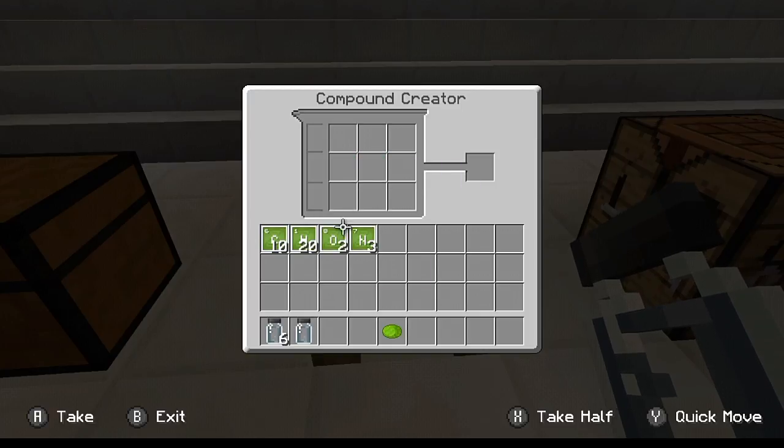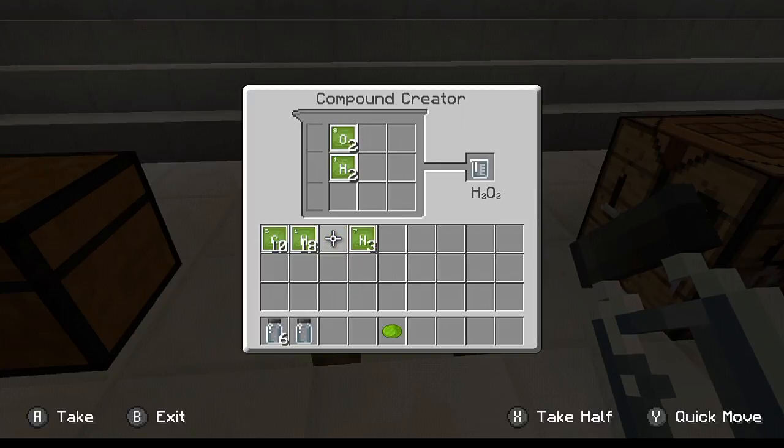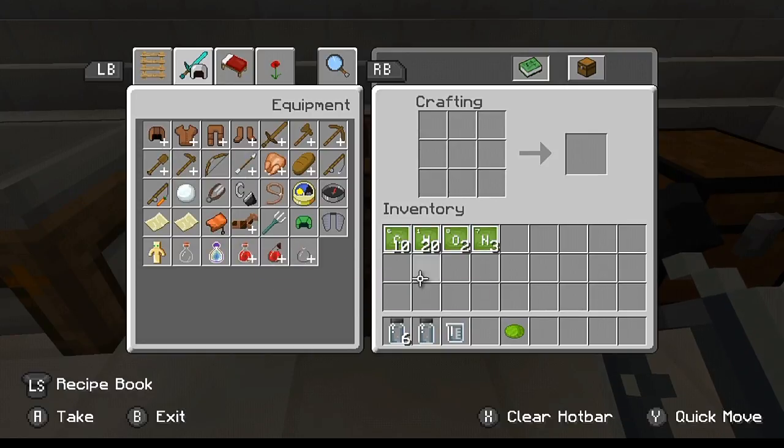Now what you need to do is make the last component: hydrogen peroxide. So you need to put in two hydrogen and throw in both of your oxygen, and that'll create hydrogen peroxide. You only need one of those, so go ahead and take all that stuff out. Now let's go ahead and go into the crafting table and actually craft the glow stick itself.